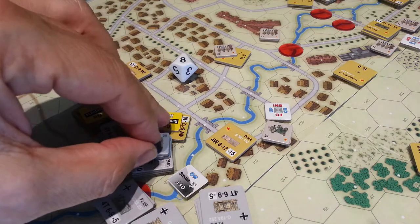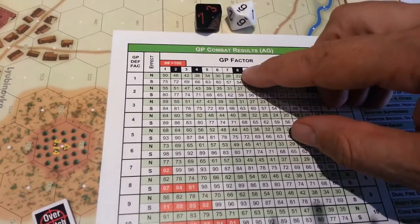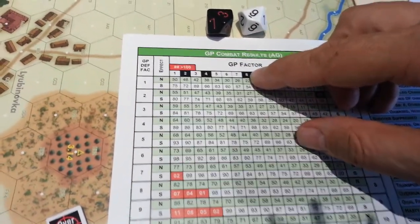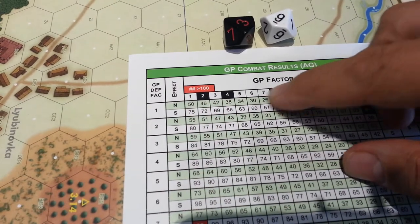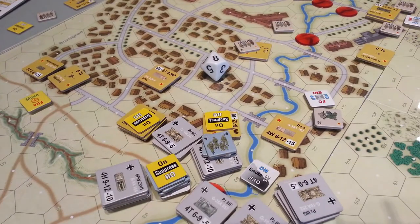Because I have a full squad, I have an attack strength of eight. On the chart, there's a black box around the eight for the strength of a full squad, a half squad, and then a machine gun or something like that. So we have a strength of eight, and we look at the defensive strength of our vehicle — I think it's a one in this case. Yeah, it's 1A for armored.